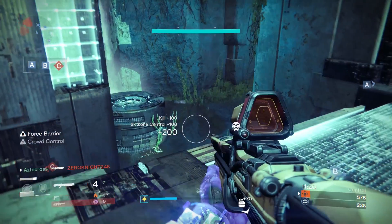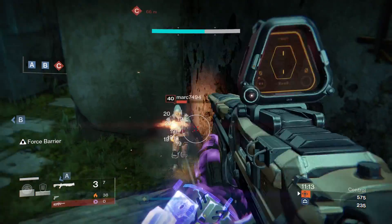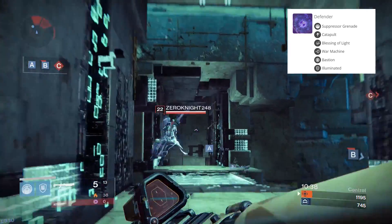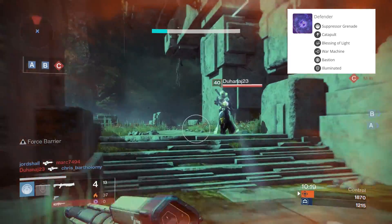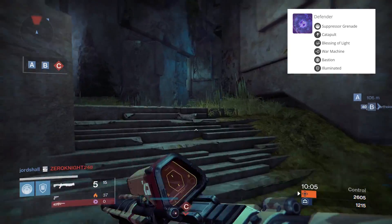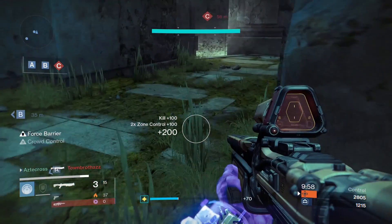Our last and final setup. This is the beloved Titan — No Backup Plans. Let's go ahead and hit up the perks: Suppressor Grenades to disrupt other people's supers, Catapult, Blessing of Light, War Machine, and Mercy on Illuminated. You will be killing people, wrecking the entire team. I hate this — I refuse to use this. And of course Universal Remote combined with this — this is going to eat the other team.